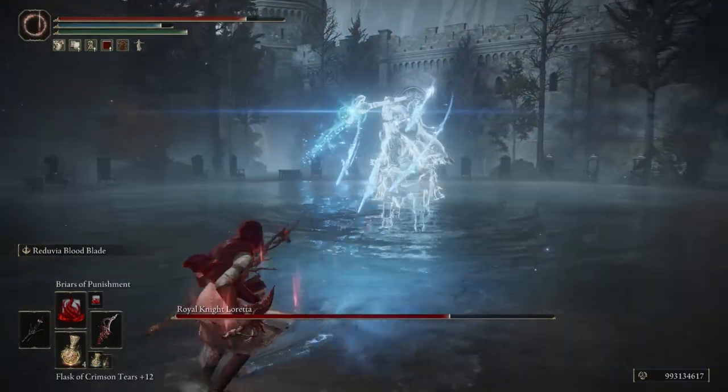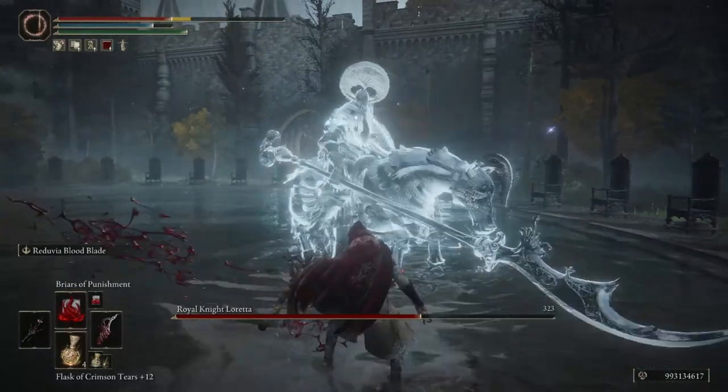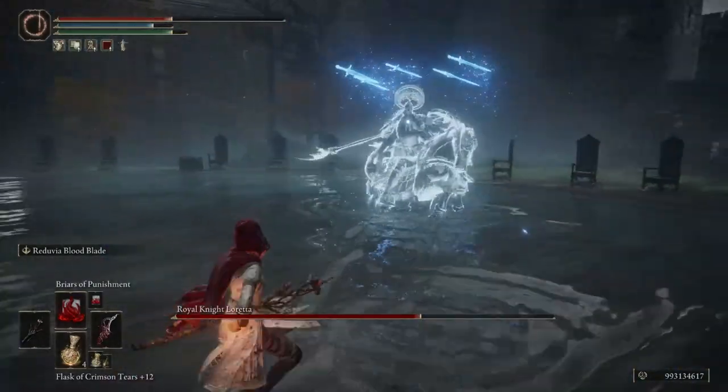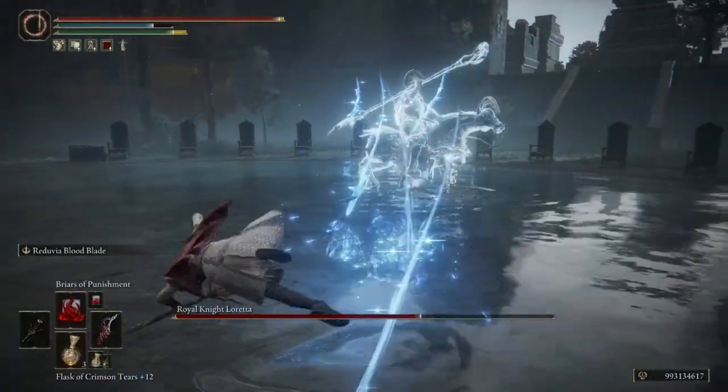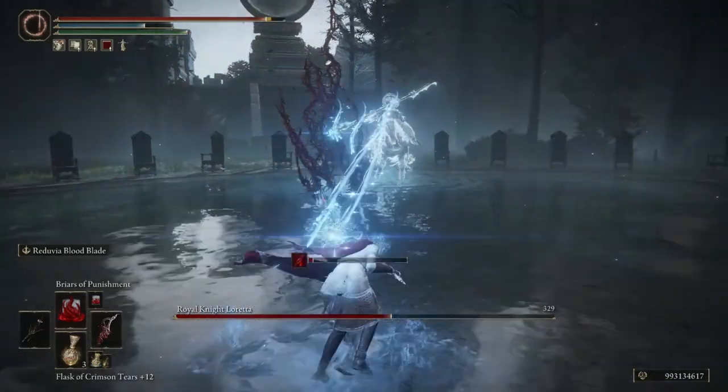The Briars of Sin is your close-range spell — the 'get off of me' spell. Sometimes you will get hit out of it, but if you're about halfway through the animation, you won't, and you'll actually kill the enemies around you.